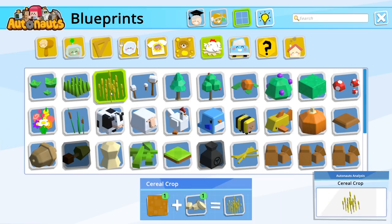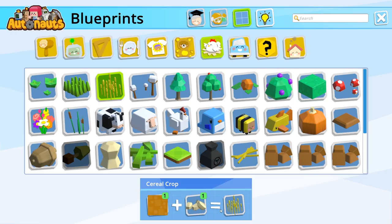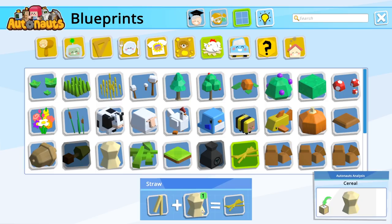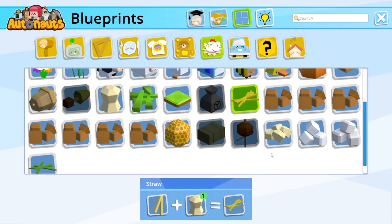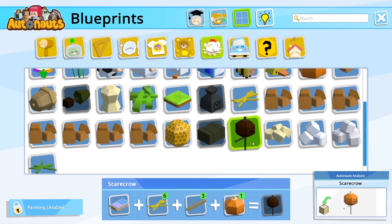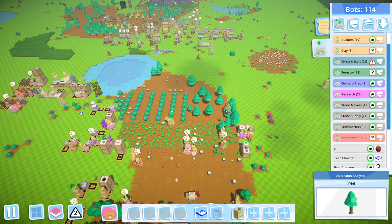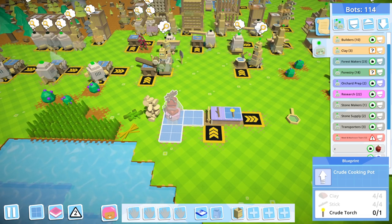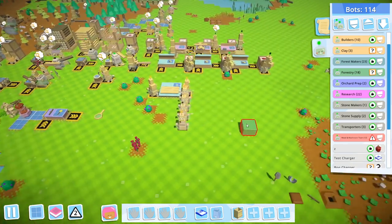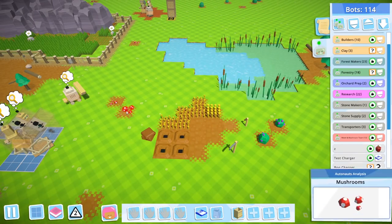We have cereal, grain, and straw. Straw is from cereal being beaten. Hay bales — we don't have that just yet. Scarecrow from arable farming: good workbench plus straw plus stick plus pumpkin equals scarecrow. Did we ever set up the sign-making bot? I don't think so. Let's set up a table for that. And we were going to make this crude torch — that's why we were getting some straw out here.